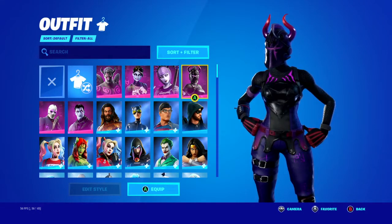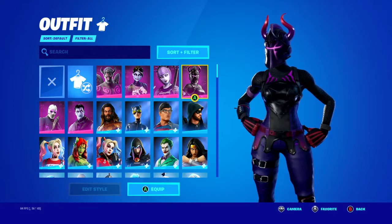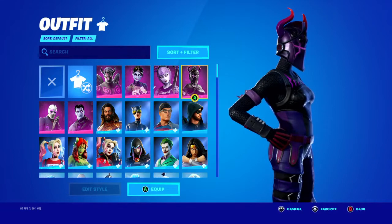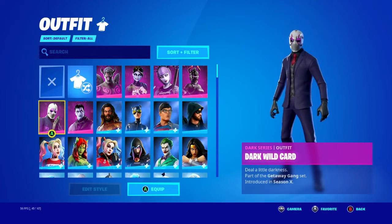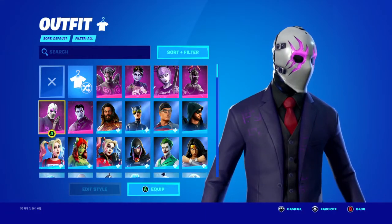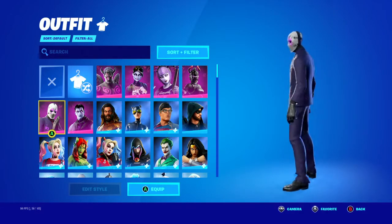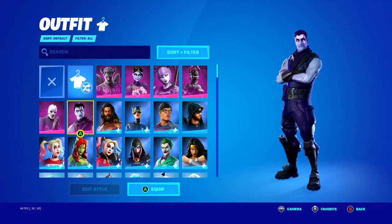I love everything about Dark Red Knight. I think a dark series version was definitely needed for her. I did not like the shield that came with it — it could have just been the red shield style but purple. Instead it was basically the red shield with the design off and just had dark runes going around it. Dark Wild Card — I love the suit and I love the dark rune designs going around his jacket. This skin has been reskinned a good amount of times now.